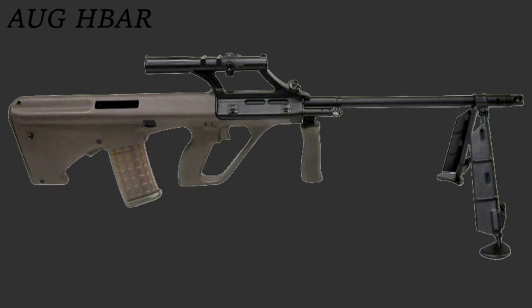The AUG H-Bar, or heavy barreled automatic rifle, can be configured to fire from the open bolt for cooling purposes, and also includes a 4x optic. This was meant to be a light machine gun.